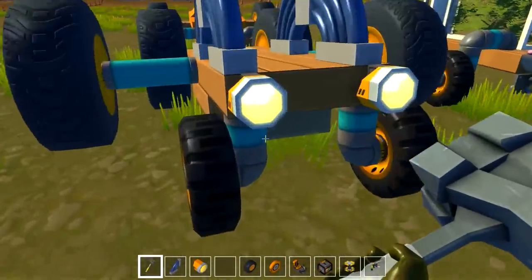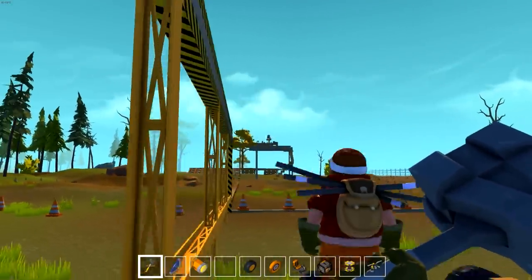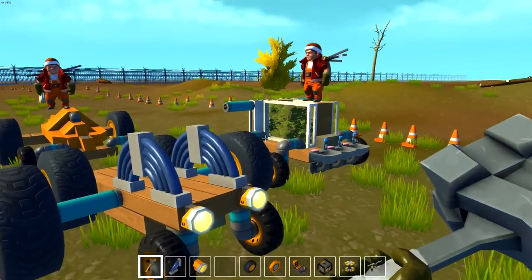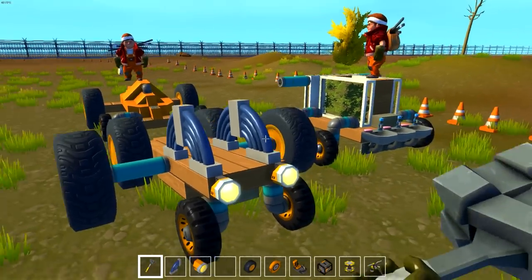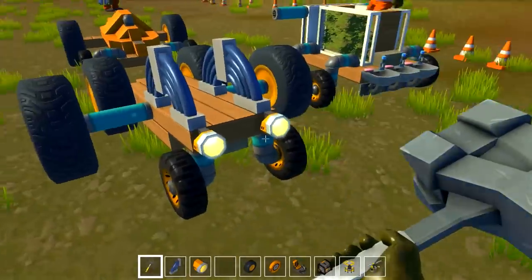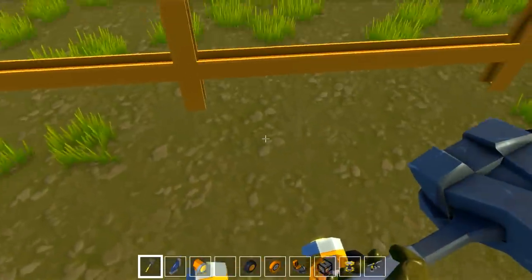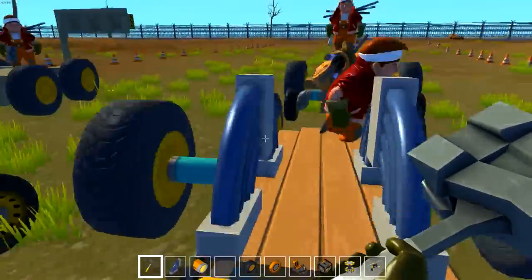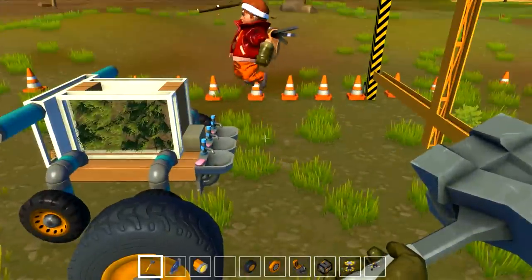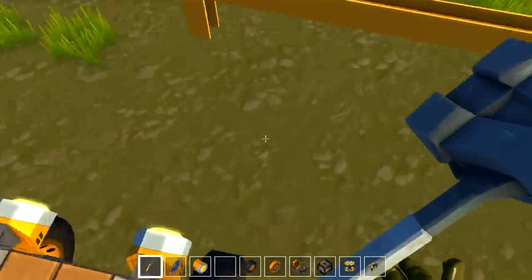We're going to do a remote control race. We've got a bunch of vehicles down here and a platform way over there. We're going to try to introduce everybody: C-Top, InTech, Menace, and Mr. Miola. We're kind of standing in our cars — vehicles — that we built. Mr. Miola, you want to explain what's going on?